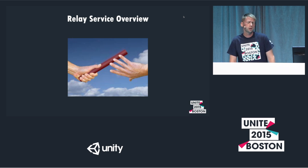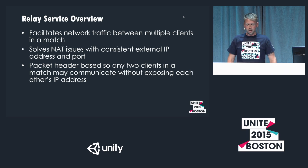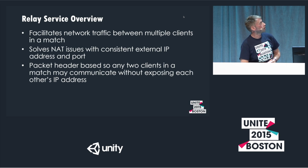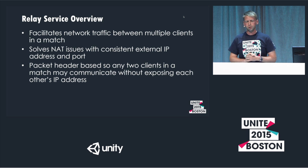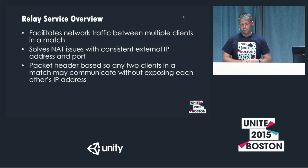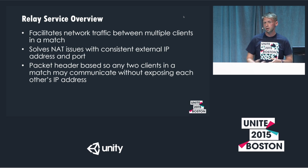Once you create or join a match, matchmaker returns the information needed to connect to the relay service, which is a relatively different animal. Its entire purpose is to relay packets from one client in a network to another. You can think of it like a VPN endpoint at a well-known IP address we control in Amazon. It solves issues you'd normally have overcoming NAT with IPv4, giving you a consistent external IP address — allowing peer-hosted servers without worrying about router configuration, UPnP, NAT punch-through, or anything like that. This will work if you have a UDP route to the internet.